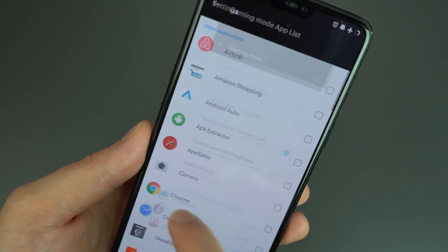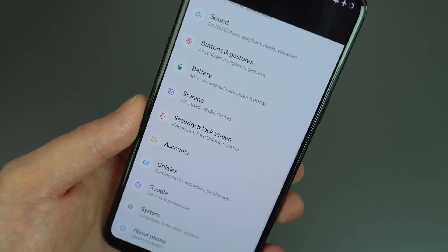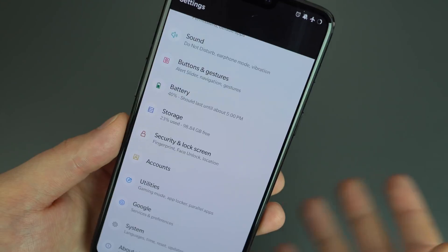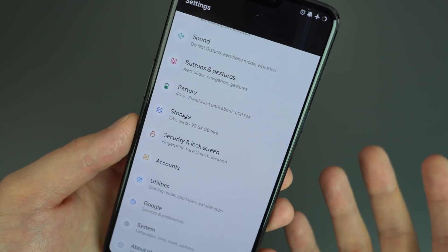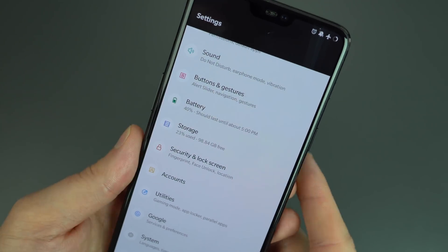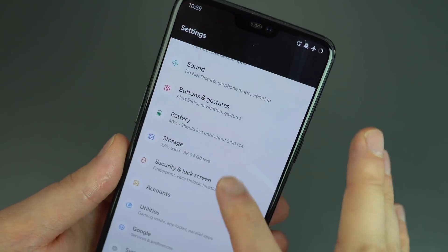Other things OnePlus included in its changelog include an updated Do Not Disturb mode with a scheduler, which is a good one to have. They also talk about integrated OnePlus customization features.